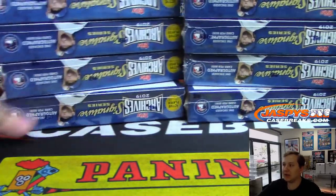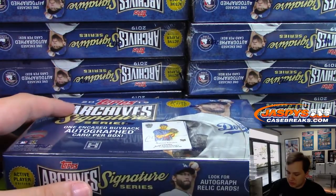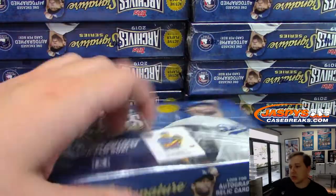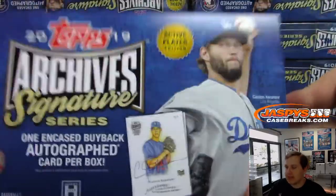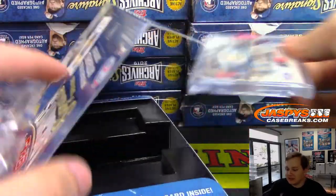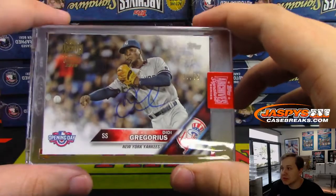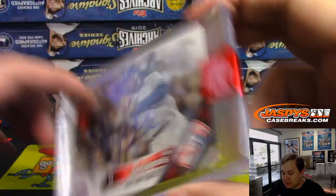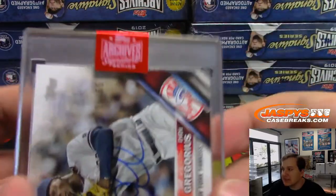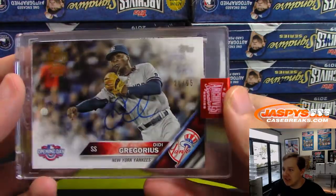So these 10 boxes right here, good luck everybody. Remember, opening the boxes first, then doing the randomizer, so a little different. There is 20 out of 55 — Didi Gregorius. A little Topps Opening Day card with the gold foil on there. I like these new red seals that pop like that. That's the first hit.